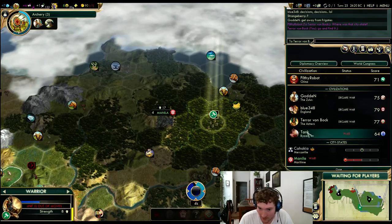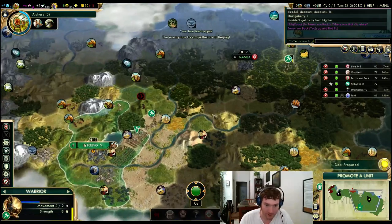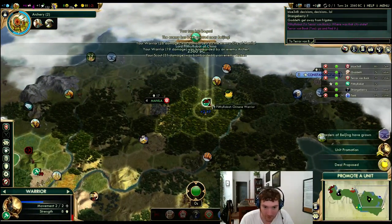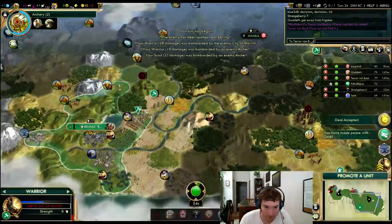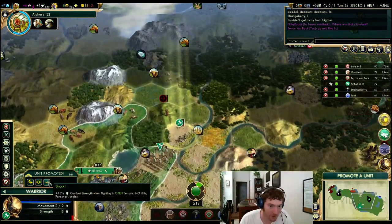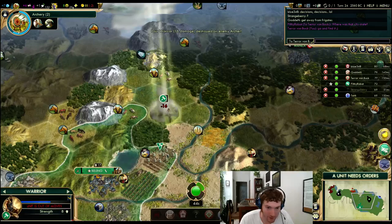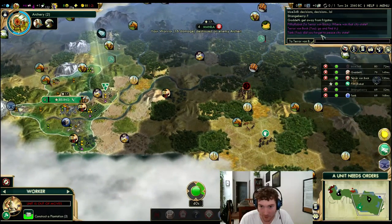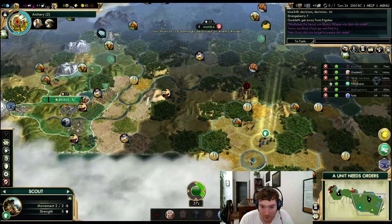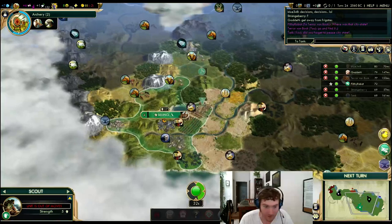It took me a minute to figure it out. Let's move away — don't want to lose that warrior. I do want to kill this barb. Let's take the Open Terrain promotion. Let's kill the archer. Almost lost the warrior doing it. I do want to work that faith when I can. A little bit more information around here — there's another luxury over there. Settler out in three turns.